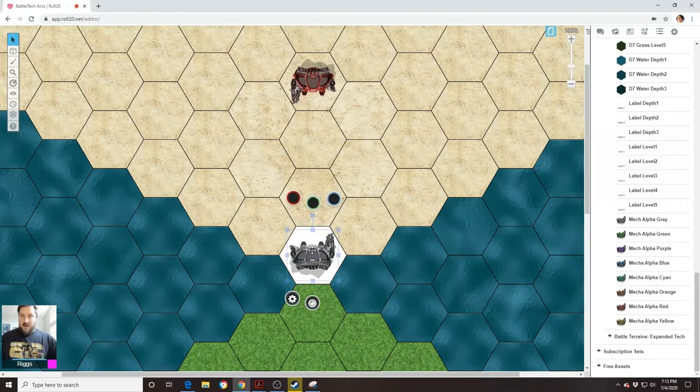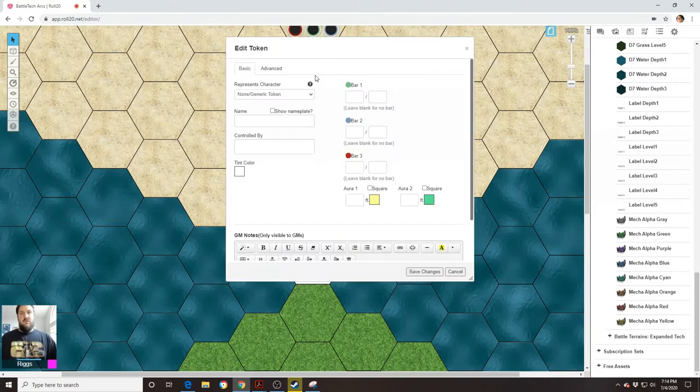So here we have the black mech firing at the red mech, and right now the red mech is in the black mech's front firing arc. That means the black mech can fire at the red mech with any weapons mounted in its torsos, in its arms, or even in its legs, provided those weapons in the legs are forward facing — and provided there's no level one hill providing partial cover, because in that case the leg mounted forward facing weapons would just hit the level one hill. They can't shoot over that to get to the red mech.